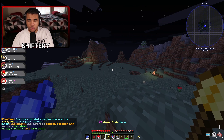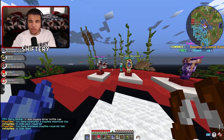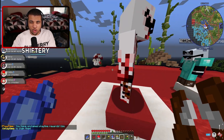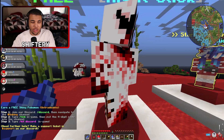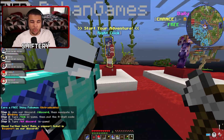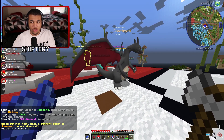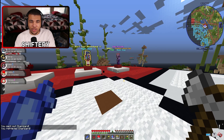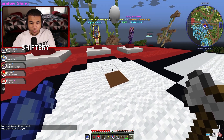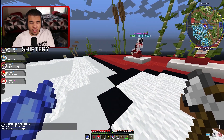Typing slash spawn will bring you back to spawn, where there's a random Shiny available. You just click on it and it gives you a random Shiny. Here's my team — I have a Shiny Charizard, which is pretty cool. You do get a free Shiny when you hop on the server. I also have a Staryu, which is cool as well.